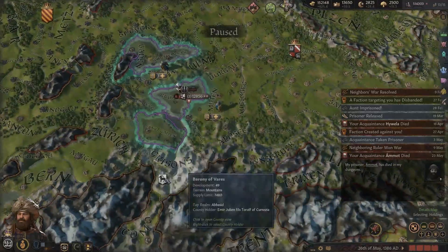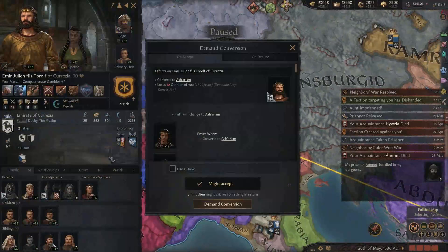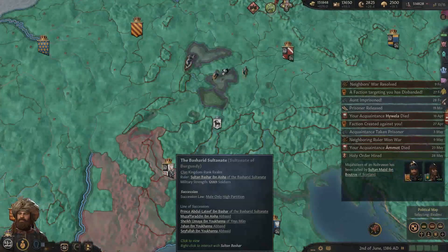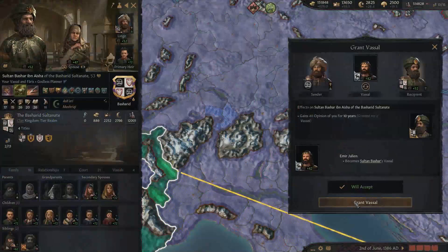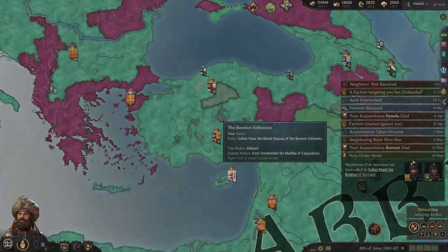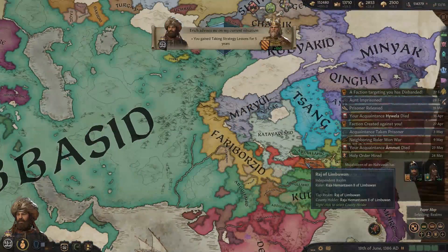Maybe you can become the king of East Francia. You're not even the right religion - what an outrage. We'll pay for it. Can we just give this to you? Yes we can, great. Now we're only three above the limit. We don't have to give it away as a duchy - we can just grant it. There are little spots we could go for, or we could just let our vassals take care of it, which they have been.